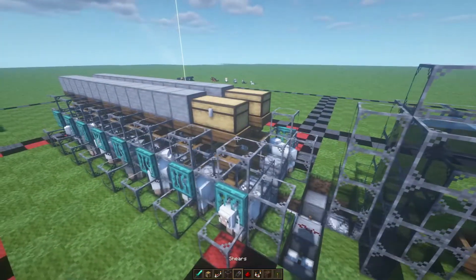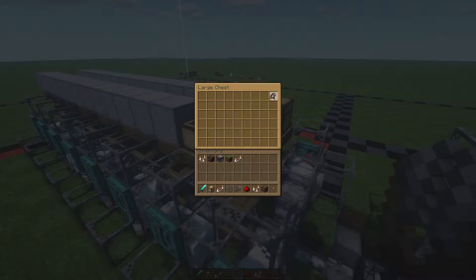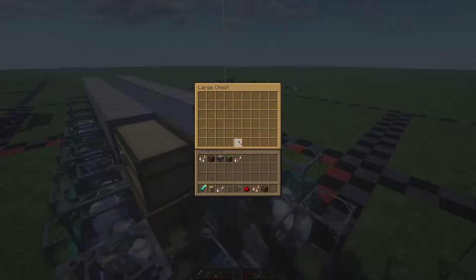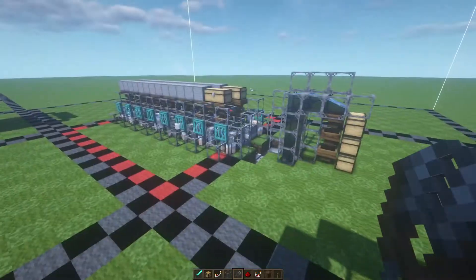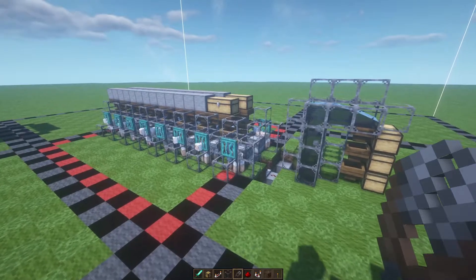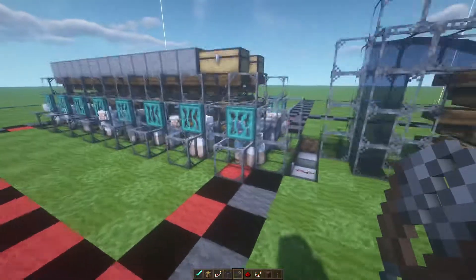With that all done, all you have to do is make shears — make a lot of shears — and dump them all into these two chests up here. Once you do, you'll start to hear all the sheep being sheared and wool will start flowing through the system. That makes your wool farm complete. All you have to do is sit back AFK and watch all of the wool go into your system.